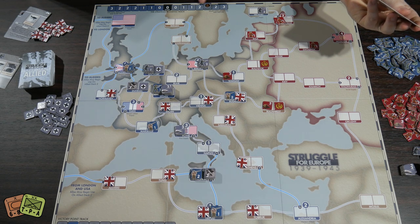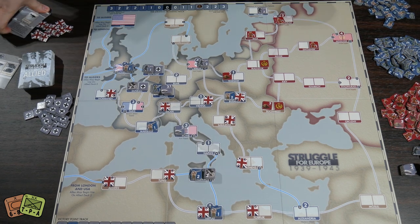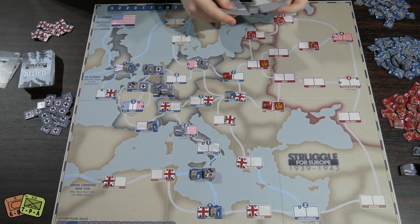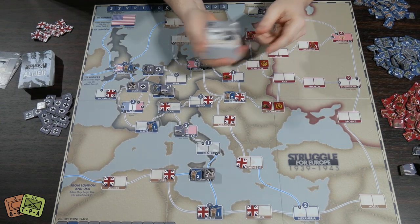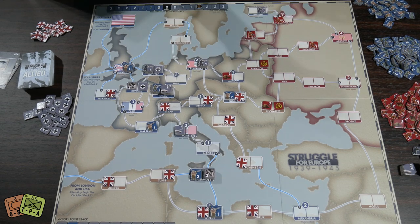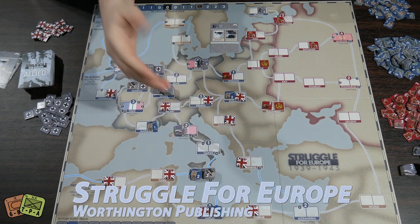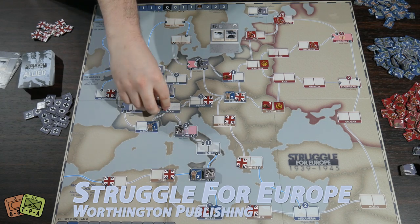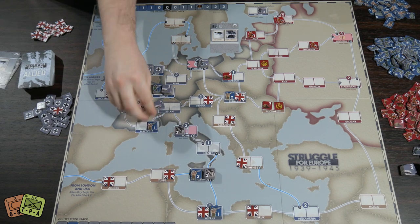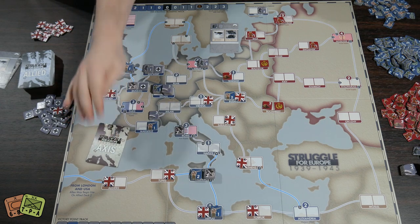Strategic bombing works similarly — you play the card and discard another card, which moves up the strategic bombing track. This represents victory points but also a negative to the opponent's hand size when they refill. It's a commitment to hurting your opponent in the long run. Whenever you do a move operation and want to attack, you also have to play a separate air power card.